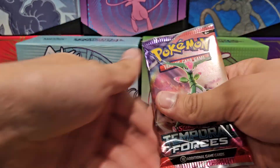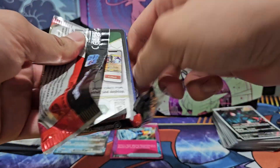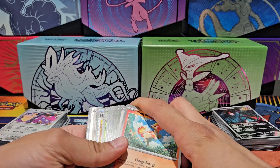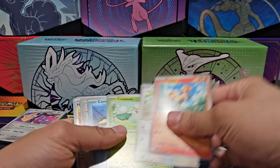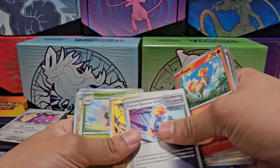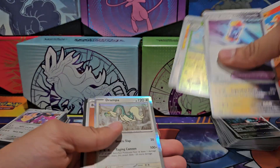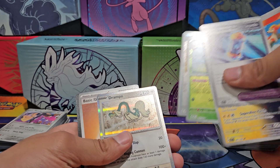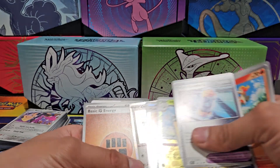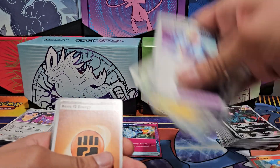First off, Iron Leaves EX — already starting off with the same card from the trainer box, and we get nothing else. Ponyta, Chadok, Cottony, Carvana, Del Caddy, Future Booster Energy Capsule, Iron Leaves, holographic Whimsicott, holographic Handrimmer, holographic Drampa — that looks like half Muriel half — actually awesome. Holographic Drampa and basic energy.